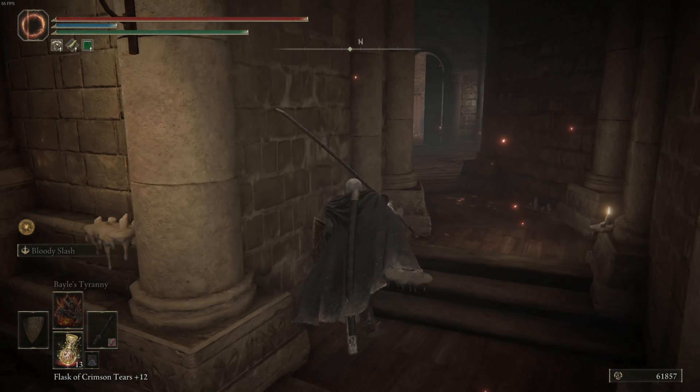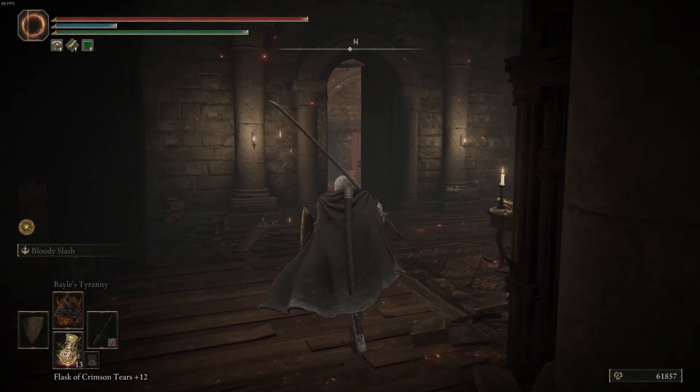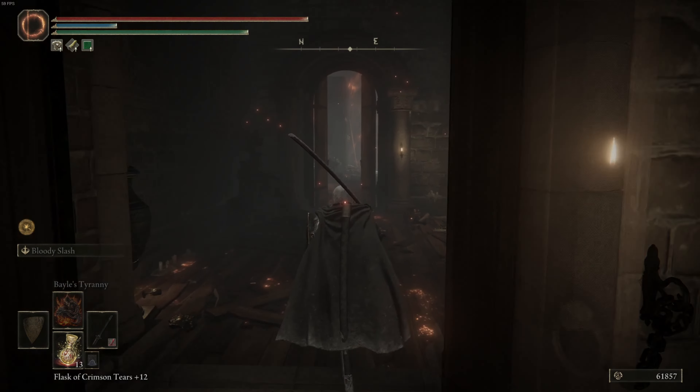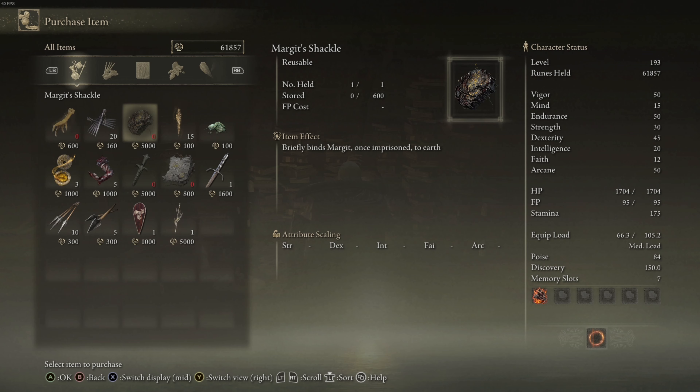You just go to the Twin Maiden Husks, give them Patches' bell bearing, and she will sell the item for 5,000 runes. If you haven't already used this item in your main playthrough, I'd highly recommend it for future playthroughs — it's specifically made to shackle Margit to the ground during the fight. It's fantastic.